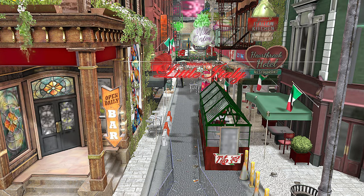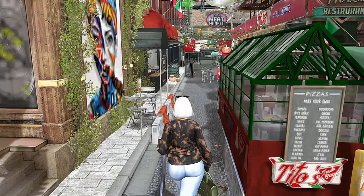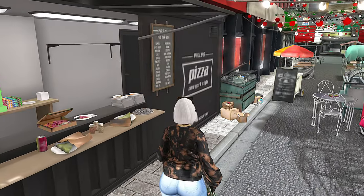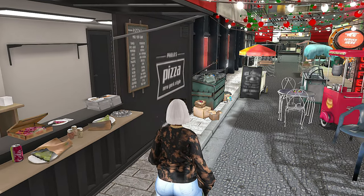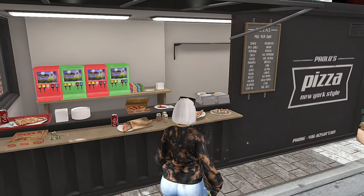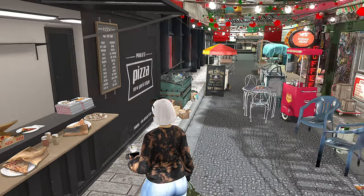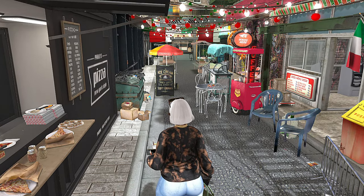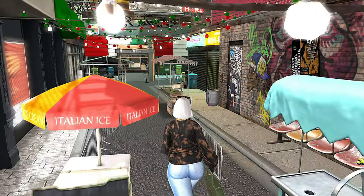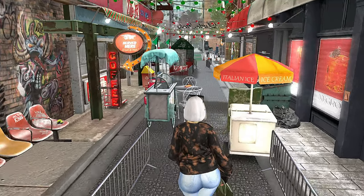So this is the Little Italy area. I really love all of the beautiful colors. I love how I could just imagine that if we were in New York going down the street like this, it would be bustling with people and sounds — you would hear the taxi cabs and horns honking and people talking and heels clicking. Just all different types of sights and sounds. I really love how they created this space — there's so much in this small space.